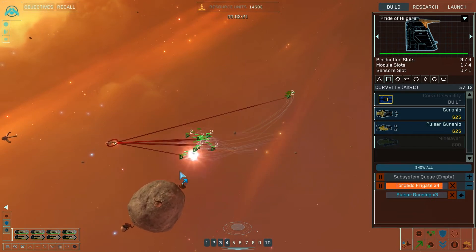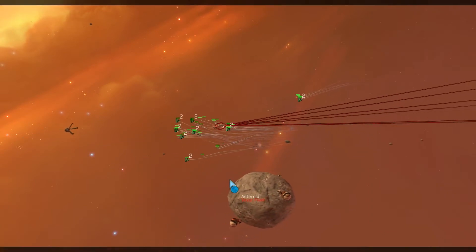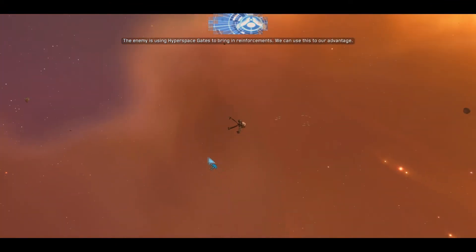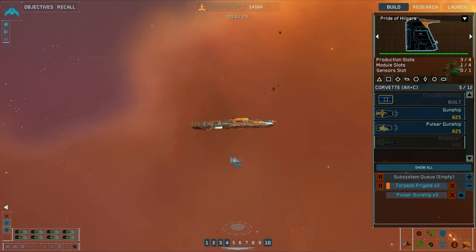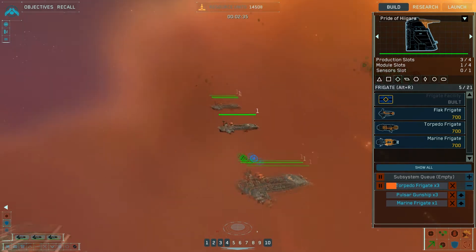The enemy is using hyperspace gates to bring in reinforcements — we can use this to our advantage. Marine frigates will be able to capture the gates. I don't have any marine frigates. I think we'll probably just destroy the gates.